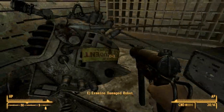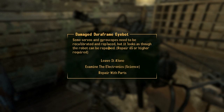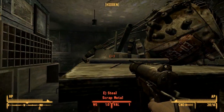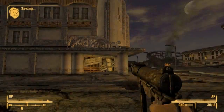Damaged robot. Examine it. It's an advanced model robot with a reinforced frame. It's well weathered and appears to have seen a good bit of action, but there's very little in the way of serious damage. Try to fix it. Some servos and gyroscopes need to be recalibrated and replaced, but it looks as though the robot can be repaired. Repair 65 or higher required. So what do we need? Three pieces of scrap, two sensor modules, and some scrap electronics. I'll try and remember that.